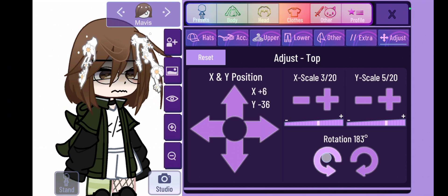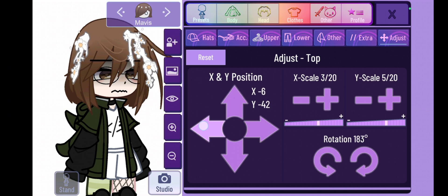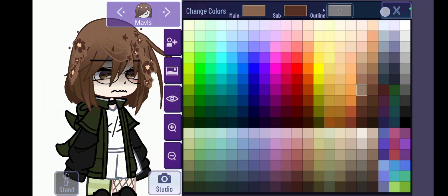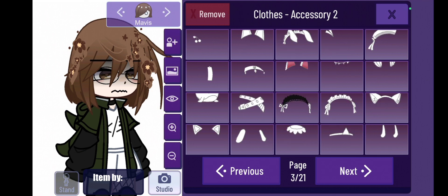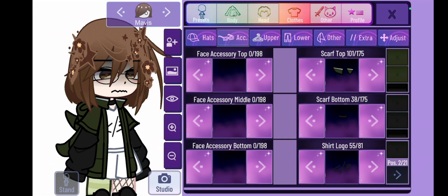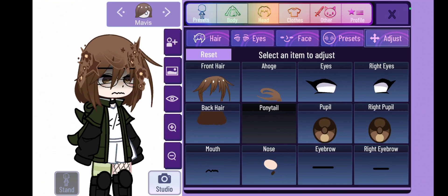Adjust the accessory so it doesn't cover the character's eyes or face — except if that's the character's look, then it's totally fine. Don't make it look too big or too short; aim for a perfect shape and size for your character's head and hair.